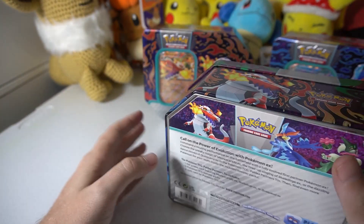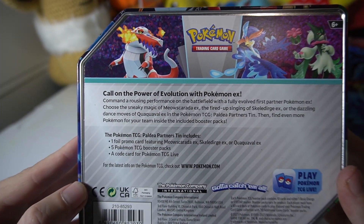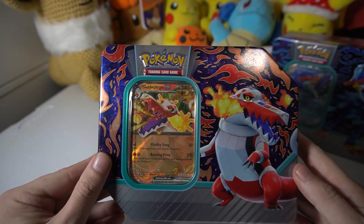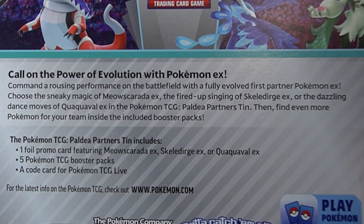Today we have the brand new Paldean Partners Tins. There are three in total, one for every starter Pokémon. We have Meowscarada, we have Skeledurge, and we have Quaquaval. Inside each of these there are five TCG booster packs, one promo card, as well as one code for the PTCG Live.